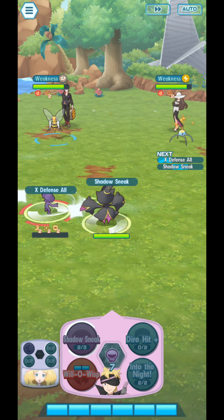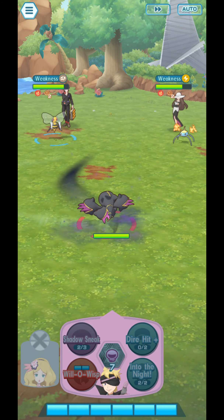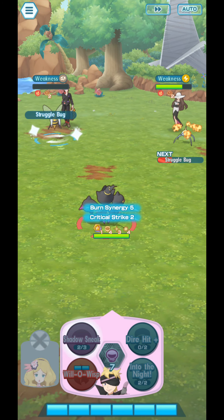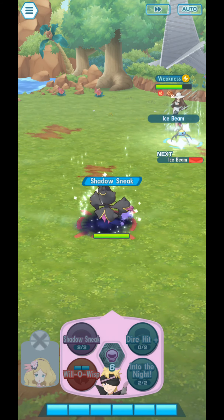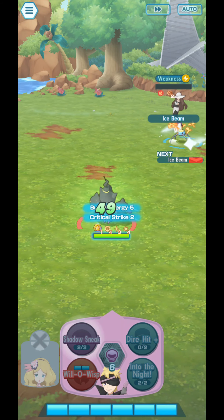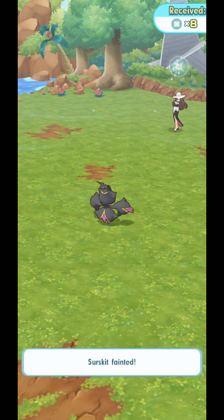Goodbye, full Caitlin. I wasn't able to use a 6-star EX support single, but you were able to tank, or to give us the tanking capabilities that we need. And I think we can finish this quite quickly now. And that's it. Guys, that is how you use them both here in Battle Point Challenge.